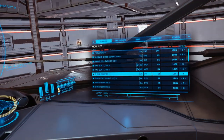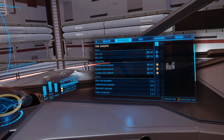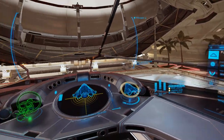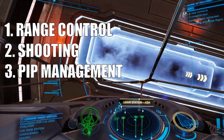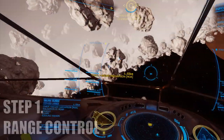It's also recommended to engineer them with the efficient blueprint — the higher the grade, the better. There are three things you need to train when you want to master plasma accelerators: range control, shooting, and PIP management. Step 1: Range control.